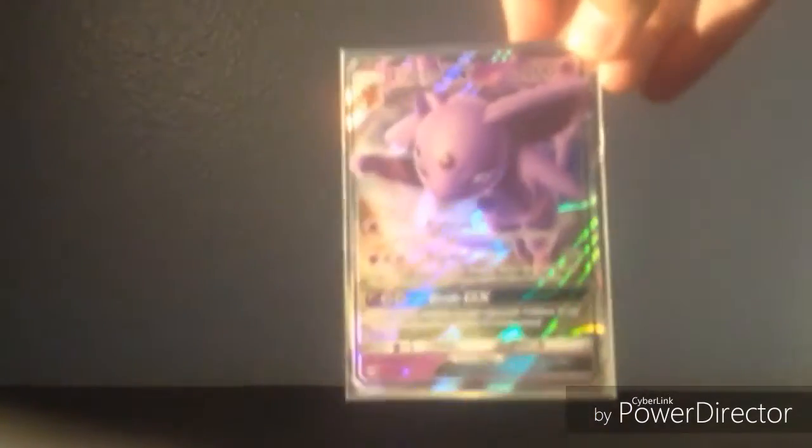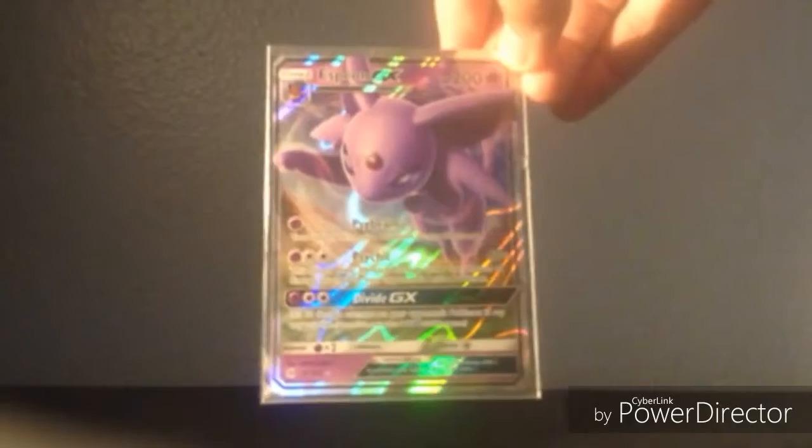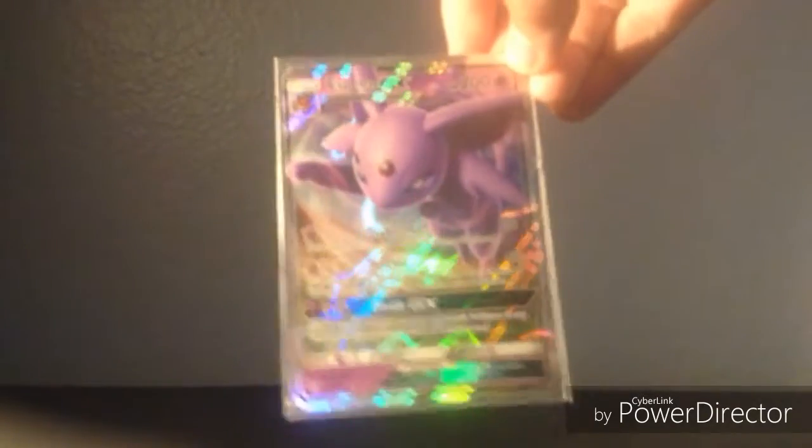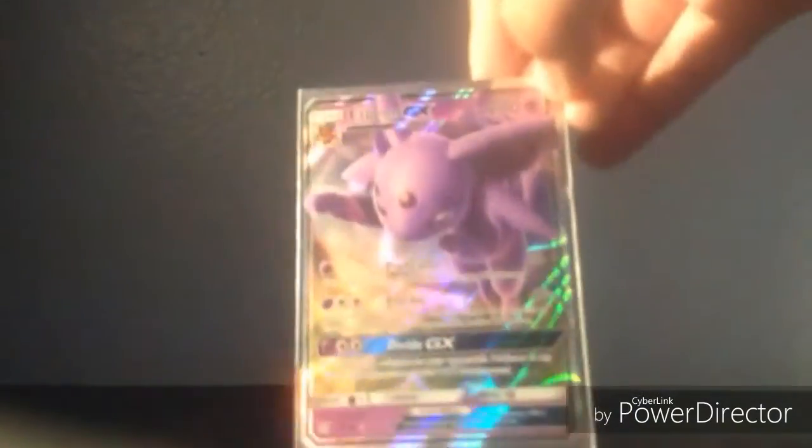Just telling you, my most favorite type is Psychic, so most of them are Psychics. My most favorite Pokemon is Espeon GX. I really love this card. It has 200 HP. It uses Psybeam and Psychic and Divide GX, which is a really playable card — I use it. I love Psychic types. I got it from trading.